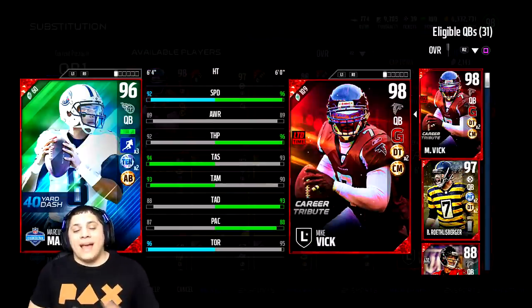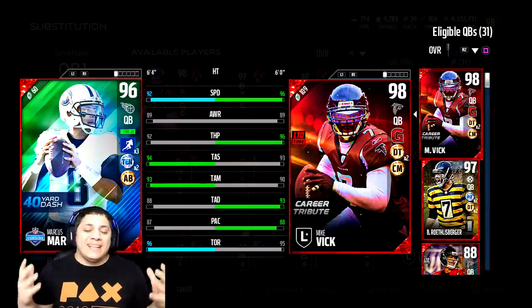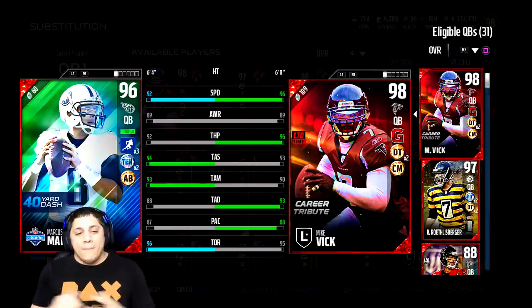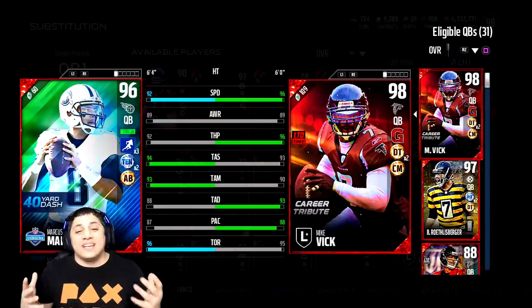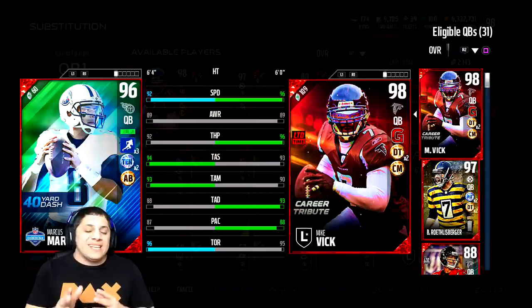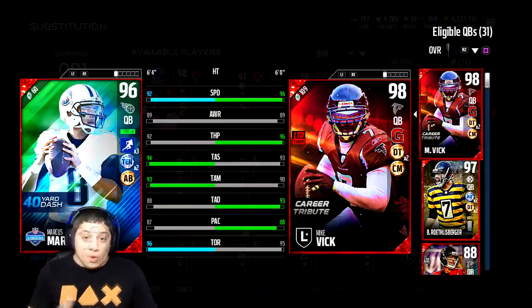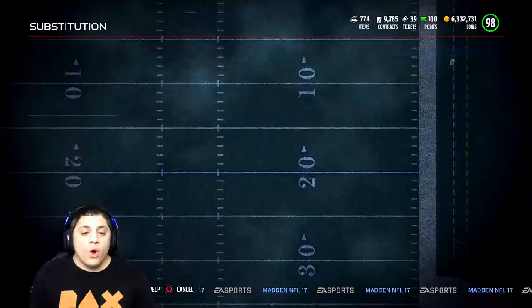Hey, what's up guys? We are back with some more Madden 17 Ultimate Team gameplay, and today we will be testing out 96 overall Marcus Mariota. He is 6'4", 92 speed with 89 awareness. He has 92 throw power, 94 throw short accuracy, 93 throw medium accuracy, and 88 throw deep accuracy.